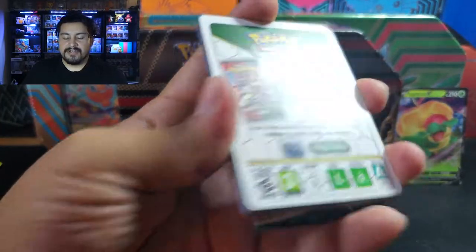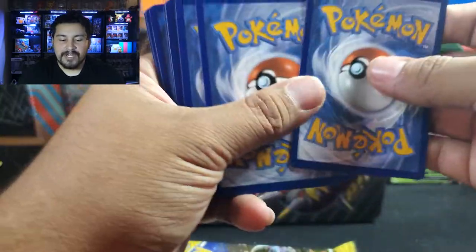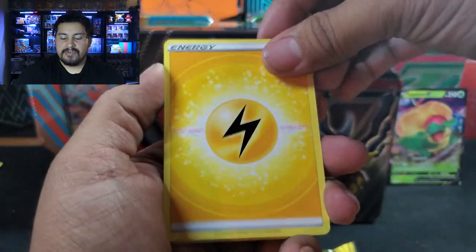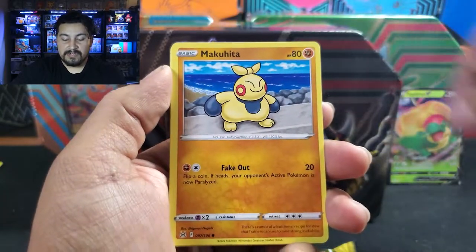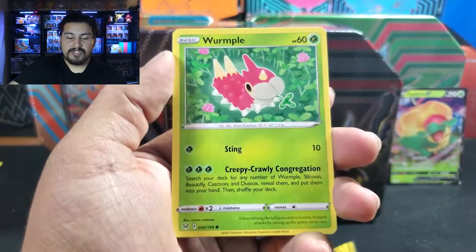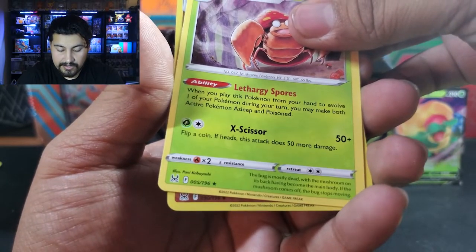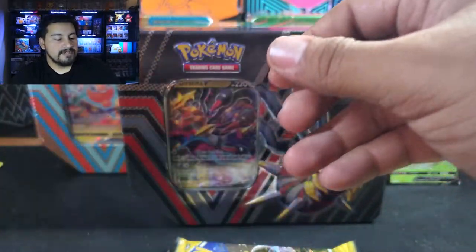Next up we have Evolving Skies — haven't opened any in a while. I'll love a Pikachu please! We got Makuhita, Electric, Murkrow, Shuppet, Wurmple. Parasect is our rare. Do we have a trainer gallery? We do not — it is a Rhydon. These are the best packs of the tin, the ones that make it worth buying.